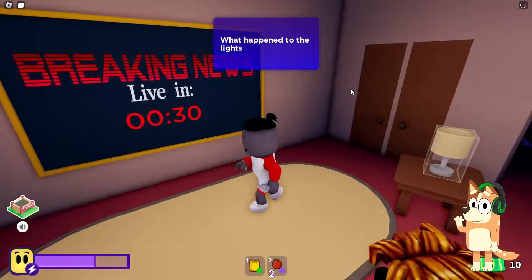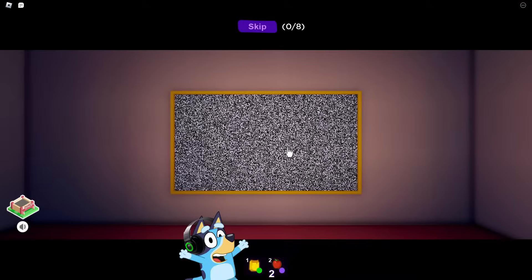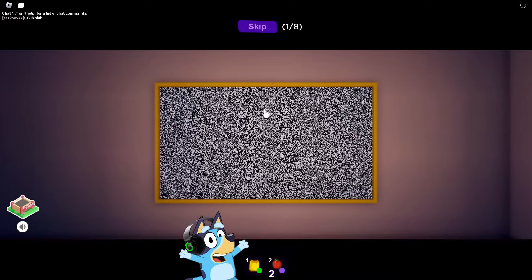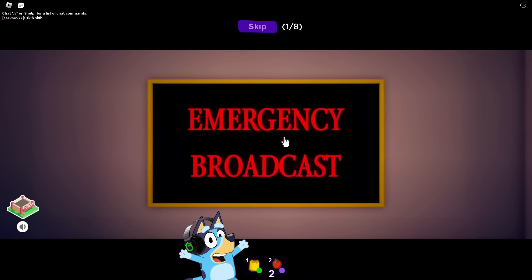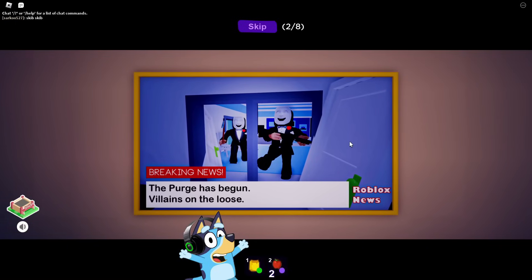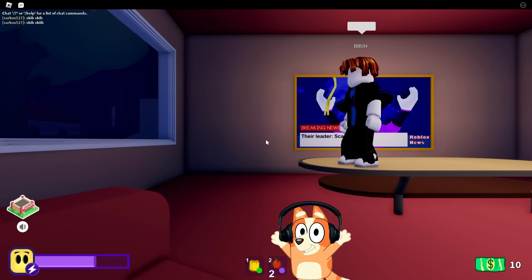Okay! Let's see what they show us here! I'm already very scared! It says this is an emergency broadcast! Apparently a gang of masked criminals has begun to operate in the city, and there is a leader among them! His name is Scary Larry! Oh my god! This guy really looks pretty scary! Okay! Looks like we need to be wary of these guys! Now we need to go to bed!